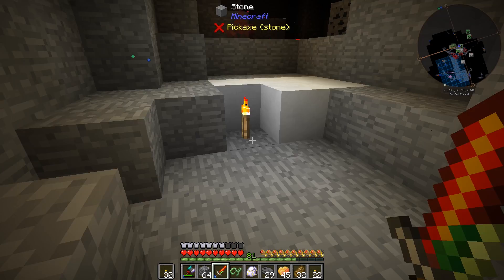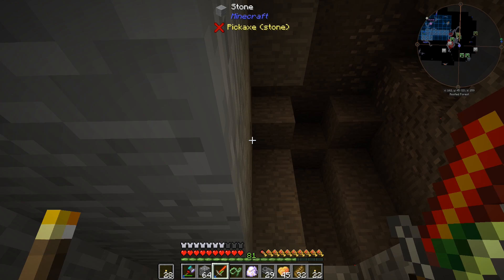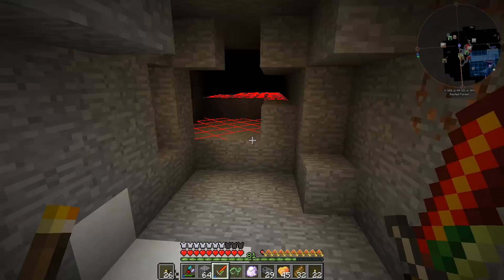It's a little bit easier to cave and mine resources than to branch mine and keep it all nice so monsters aren't spawning in your branch mine. So I figured I'd go through here and just collect all the resources out of the walls and just light it up to prevent monsters spawning and all that kind of stuff.